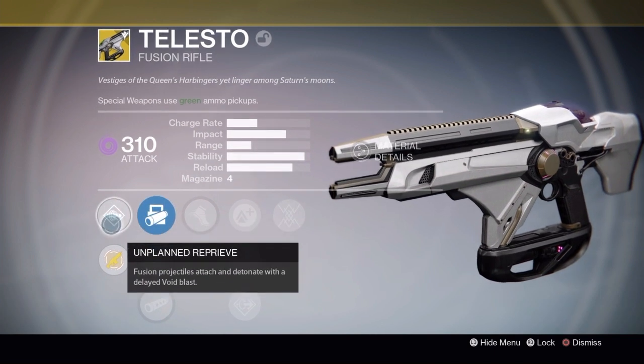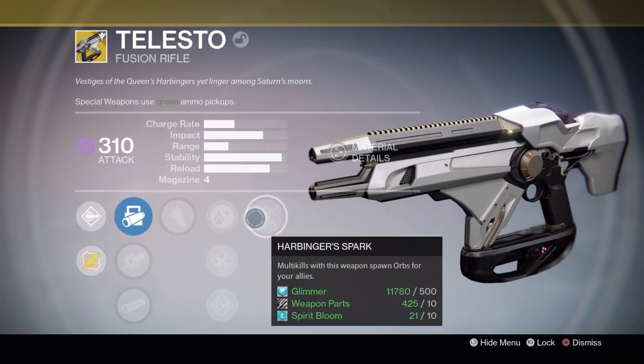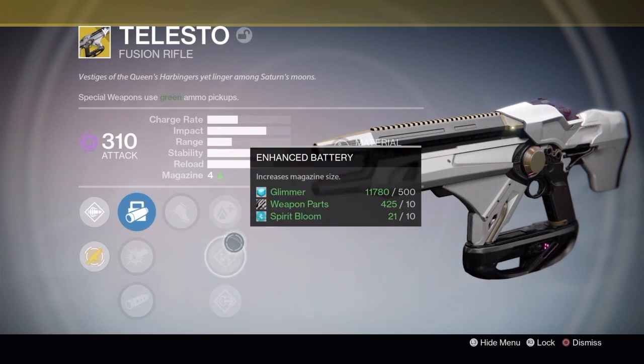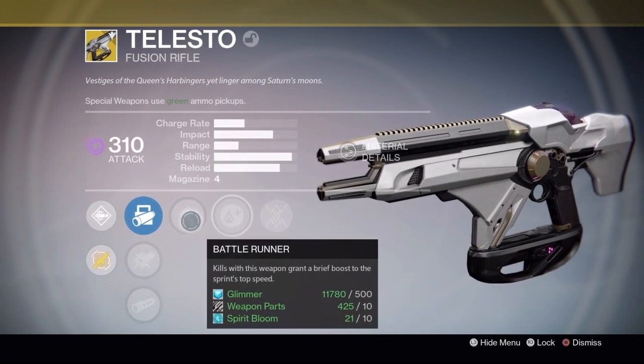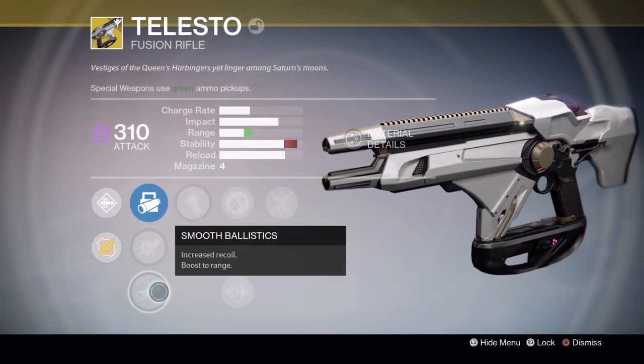I really like this gun a lot. With the Telesto, you end up dealing out damage with fusion rifles a bit differently from all others — it doesn't actually deal out the damage in the bolts. It instead fires little sticky bolts that stick to the Guardian or the enemy, and they explode later, and those explosions can then chain onto other enemies, making you kind of a mini orb generating machine.